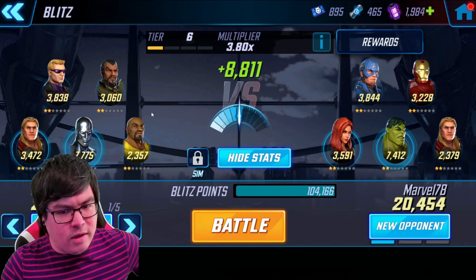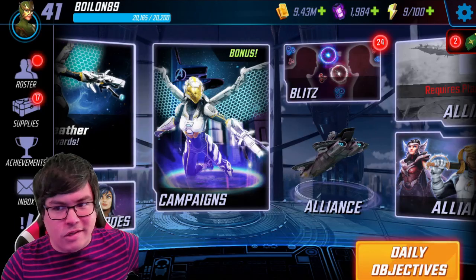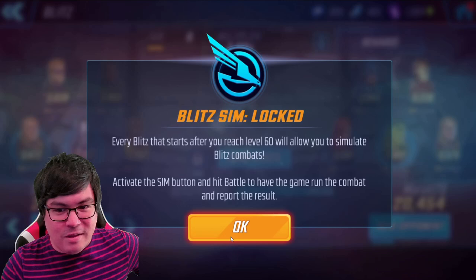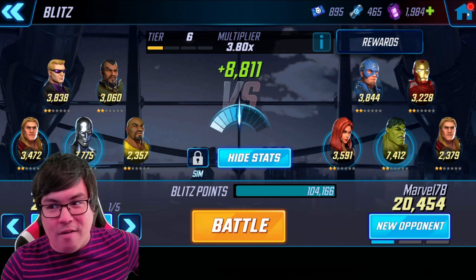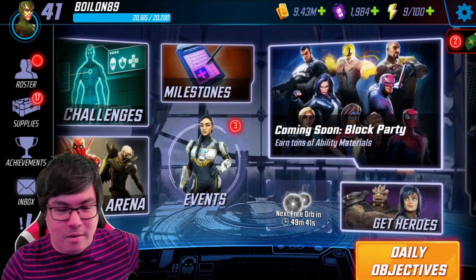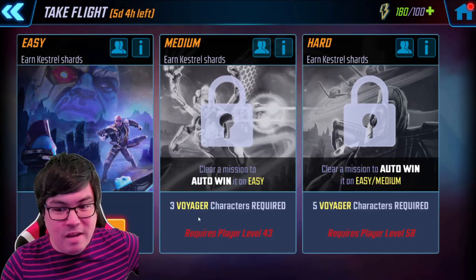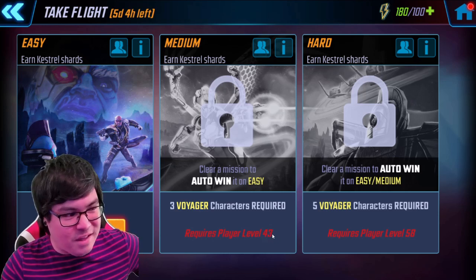I came very close to clearing the 300k character milestone. We have the Scientist Supreme blitz starting today on Monday and I'll try to finish 300k on that. We're still having to manual blitz until around level 60 when that unlocks, which is a bit of a pain because it takes time. For the Kestrel event, we've cleared most of easy mode with very few things left to do, but we don't unlock medium until level 43. I'll probably get that before the end of the event but I don't know if I'll get a three-star Kestrel.